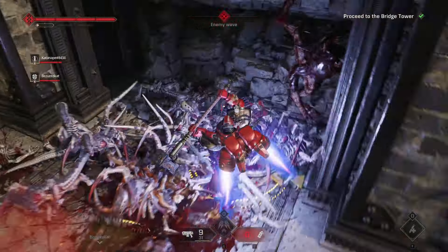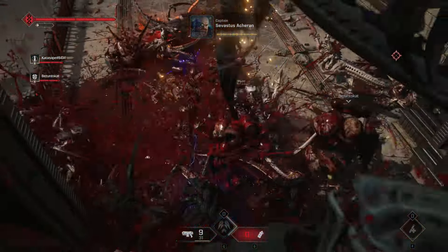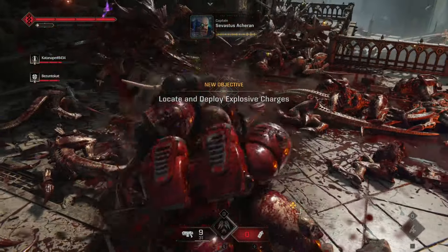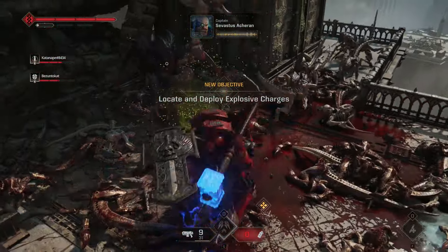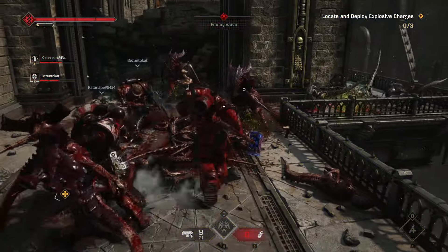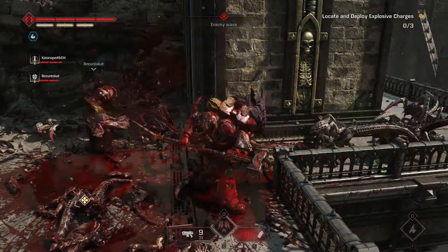What you offer to the team when running this class is your mobility. If you have a heavy or bulwark in your squad and they are getting surrounded, take flight and rush to their aid with your jump pack. If you are the one getting surrounded, you can leap out of a bad situation and re-engage with the team.